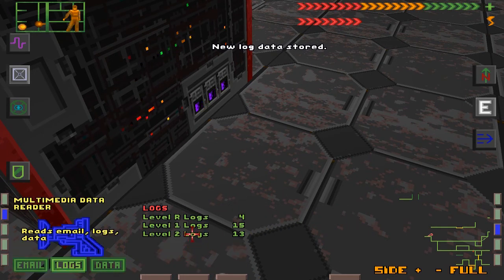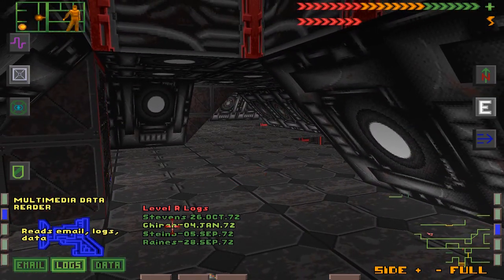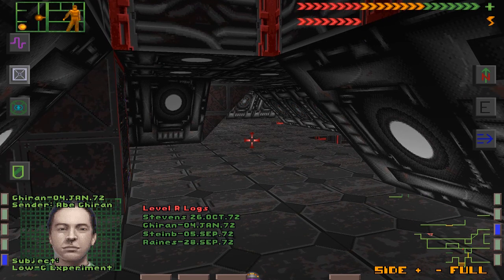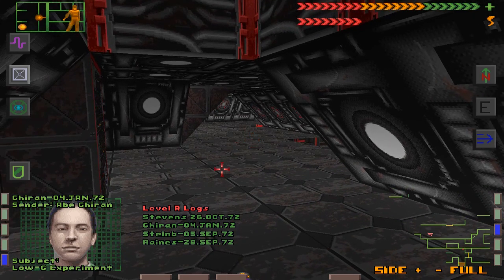Data log from Giren, 04 January 2072: 'Gravity research is going well. We'll be using the northeast lab to set up a zero-g area. This area will be off limits to general personnel.' That does not sound good.